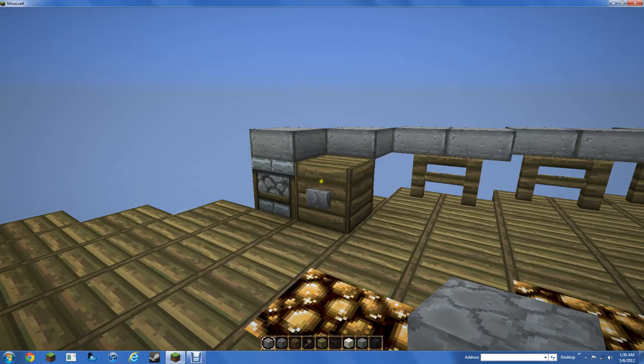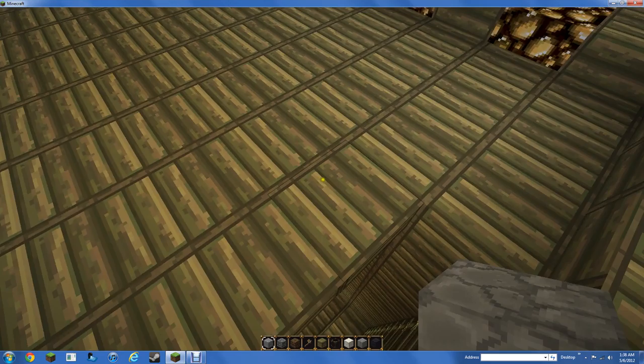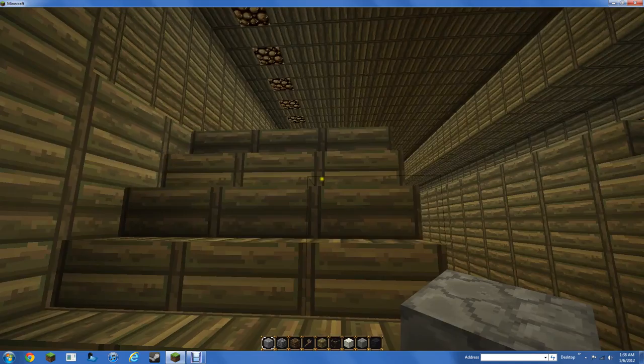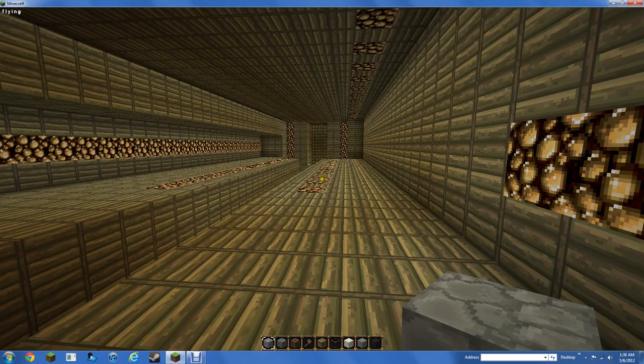These dispensers in the front are supposed to be, like, cannons — they have fire charges in them. So these are the front side cannons, for lack of a better name. Eventually I plan to put in dispensers in the sides to shoot from the sides — broadside cannons, or whatever.